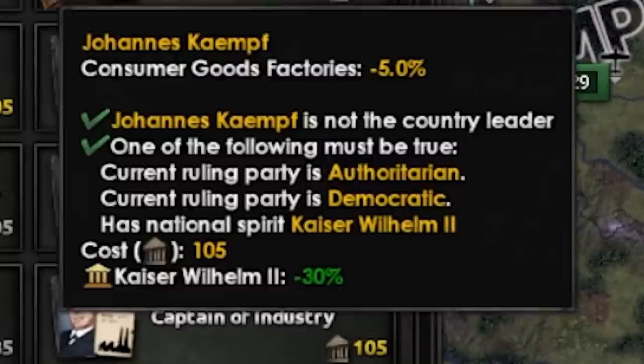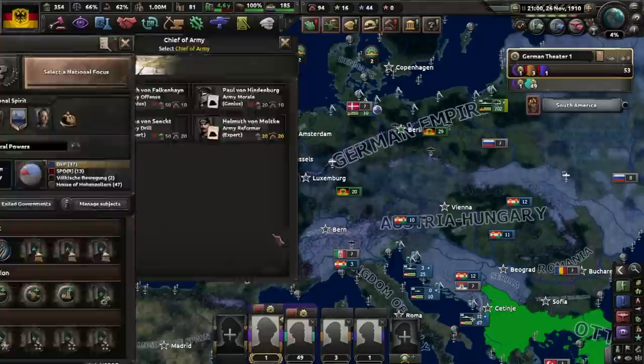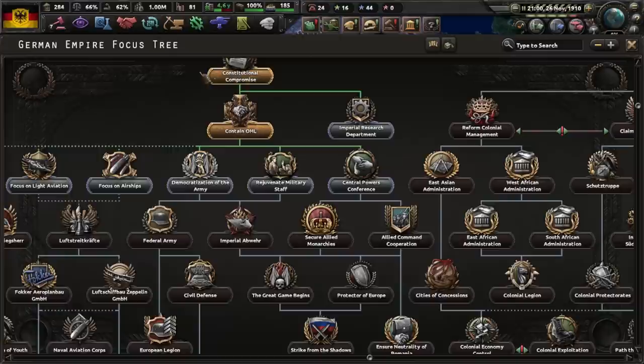We're not gonna get these guys, I'm pretty sure. Current ruling party is authoritarian — oh boy, oh golly gee, that's great. So the problem is I don't need this guy, so I'm gonna need somebody else. Fine, I'll get the army reformer. So these guys are now extremely cheap — look at this, 25 political power, don't mind if I do.